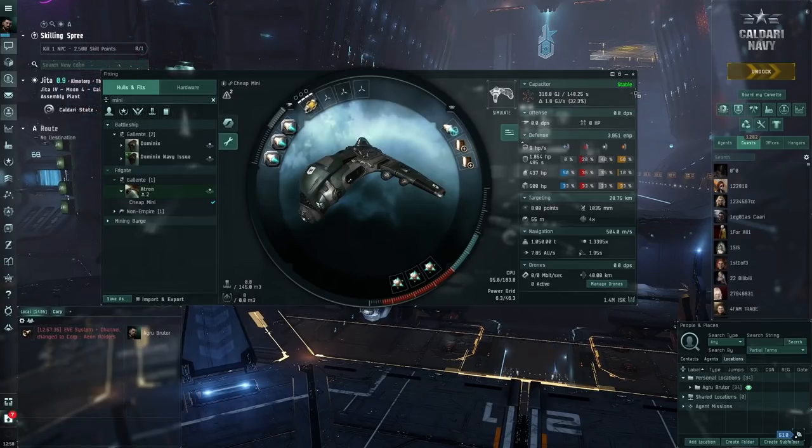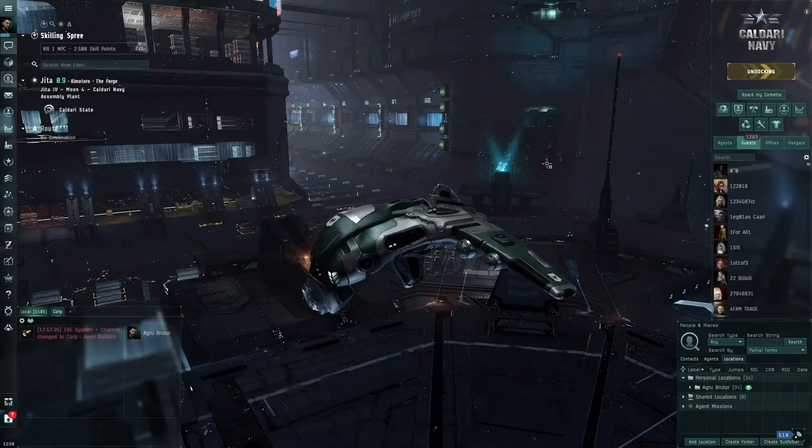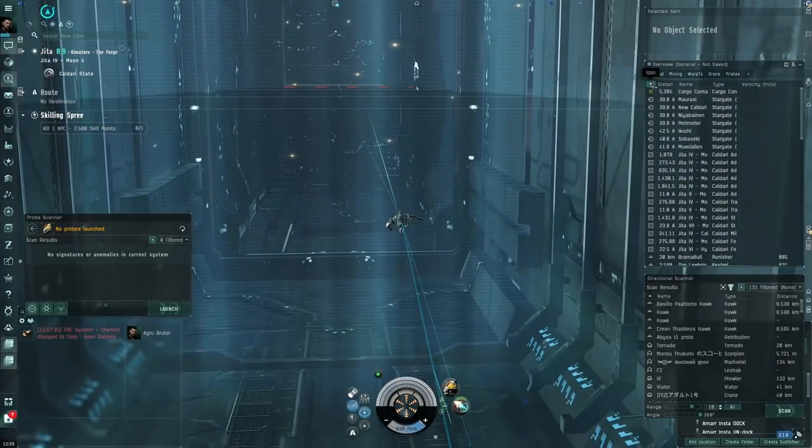First we're going to have to find a triglavian wormhole, because that's what you always do to farm them. I'm using a cheap Atron right here — 1.4 million, cost me 2 million actually because someone decided to rip me off. We're going to go and look for some triglavian wormholes in the Atron, and then after that we're going to try using a Raven.